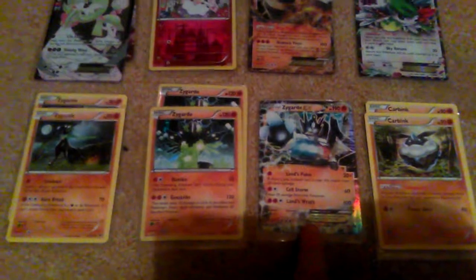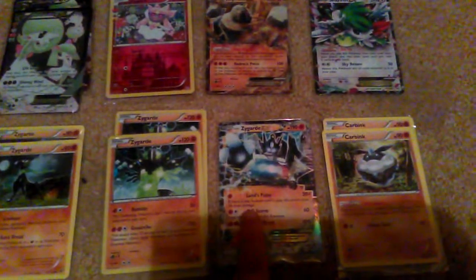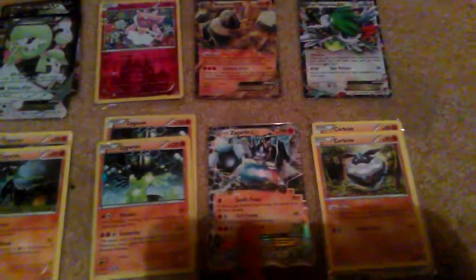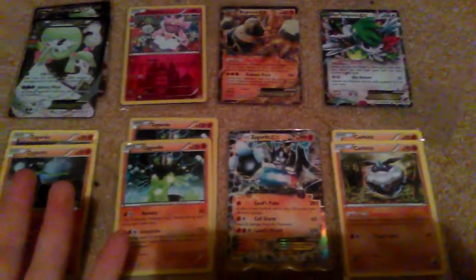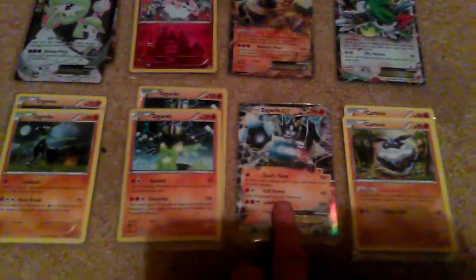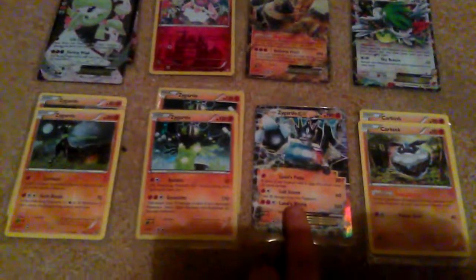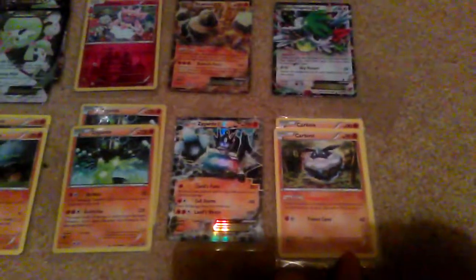The Zygarde EX is a card I really like. For just one energy it can do up to 40 damage if there's a stadium in play, and there are two stadiums in this deck. Soulstorm is also good — you do 60 damage and heal 30 to yourself, which is really solid.